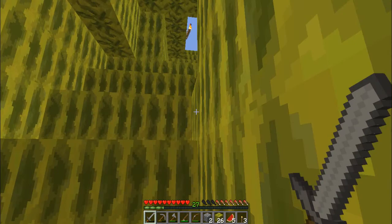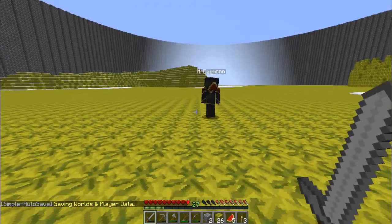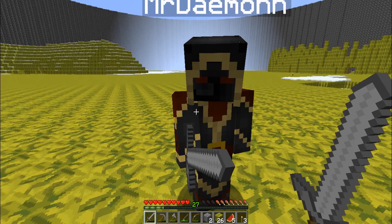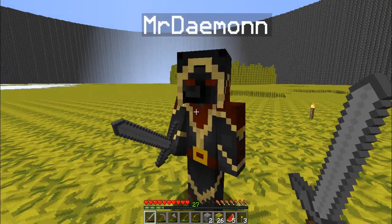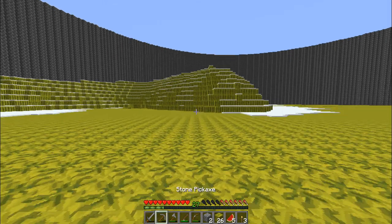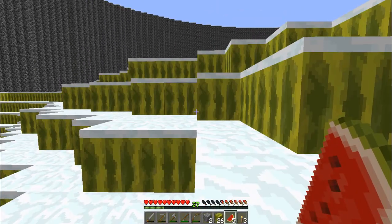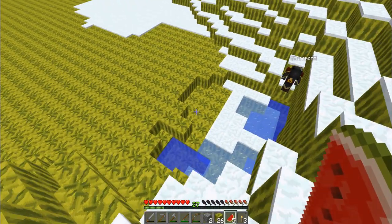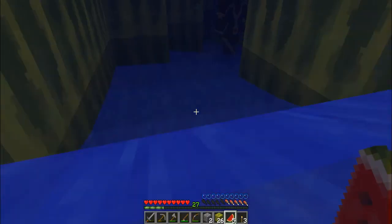I think one thing we could do this episode is create a skelly grinder for that spawner down there. And perhaps explore this interesting sound that I found over yonder — over hill. I expressed that in episode two. I believe I found a noise too — I hear flowing water. I thought this was just a pond, but I hear flowing water.